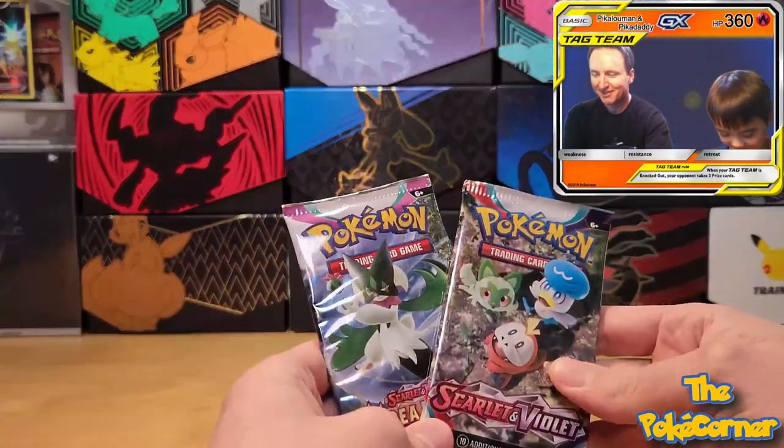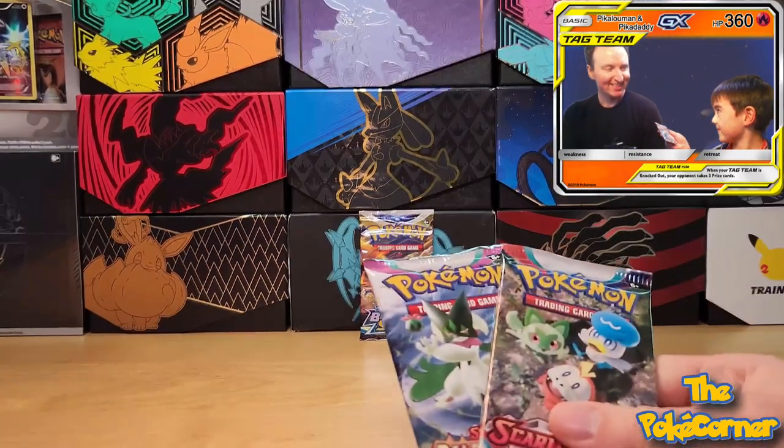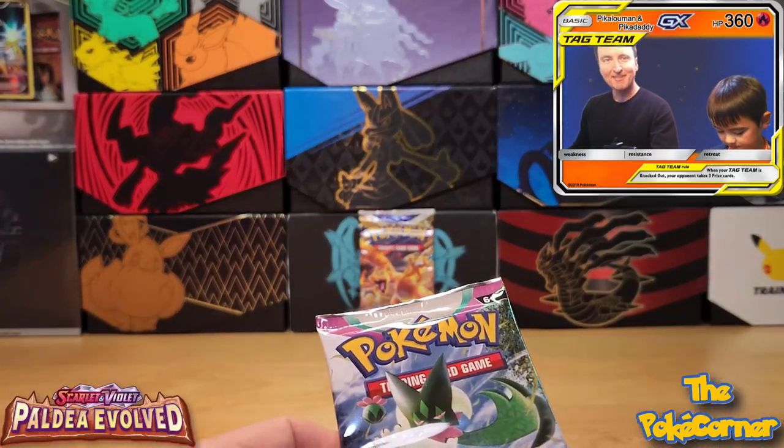We'll each get one Paldea Evolved, I'll get one Scarlet Violet base, and Peekaloo Man's got a Silver Tempest. Okay, I'll go first — we'll do the Paldea Evolved battle to start.